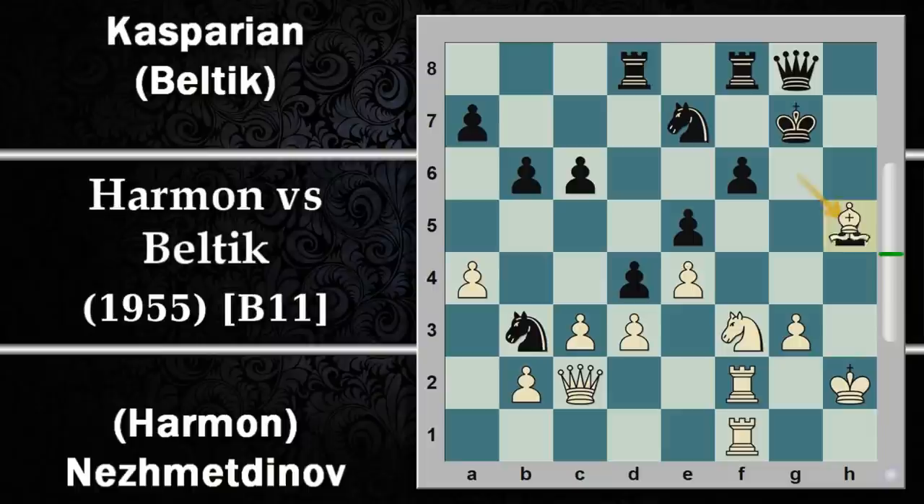Se G per H5 segue alfiere per H5 e comunque il re nero rimane molto sguarnito. Viene viceversa preferita la spinta C5 che permette un percorso di rientro del cavallo, che magari poi cercherà di portarsi su D4 alla lunga. Sono però manovre abbastanza lente che permettono H per G6, quindi il bianco sembra guadagnare un pedone. Pedone che per il momento al nero può star bene qui che fa da scudo al proprio re, anche se un pedone avversario spesso viene considerato come uno scudo per il re.